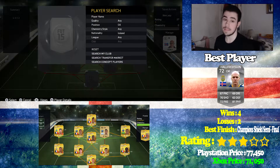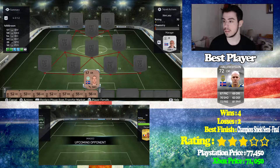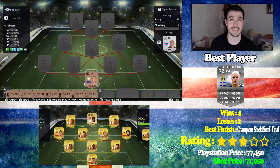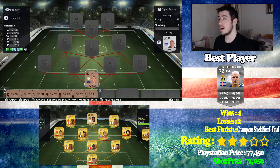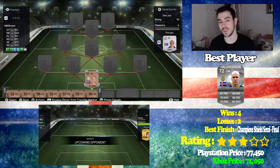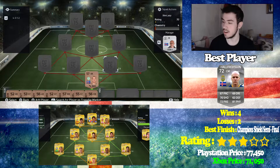So our goalkeeper — we had to make an Iceland team — was Hal Dawson. I'm probably going to murder everyone's names here. Hal Dawson: 57 diving, 58 handling, 60 reflexes, and 56 positioning. I went into a gold cup with these guys and didn't manage to win. I got to the semi-finals twice and lost by one goal on both of them, which sucked. I didn't expect to get into the semi-finals at all. It was full of pace merchants, but Hal Dawson held his own — he was pulling off saves as you've seen in the highlight reels. Gold goalkeepers probably wouldn't have managed much better, so it was pretty good.